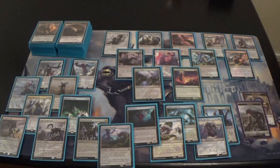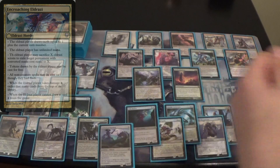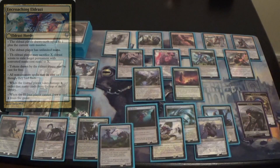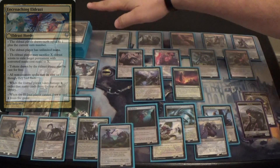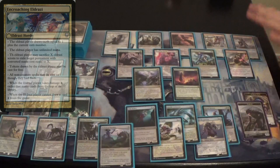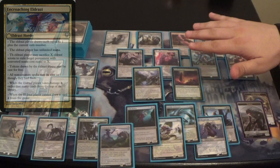Traditional Horde is an automated deck — you flip cards until you hit a non-token creature. Horde decks have lots of tokens, they all have haste, you attack, no decisions to be made. We designed ours to be piloted by a player and gave it a lot of removal and choices to make it more difficult. We started with a 200-card deck — I believe 110 Scions and then 90 other regular cards.